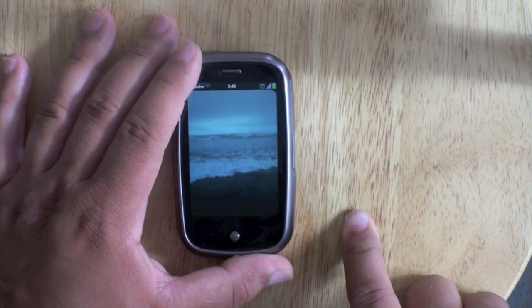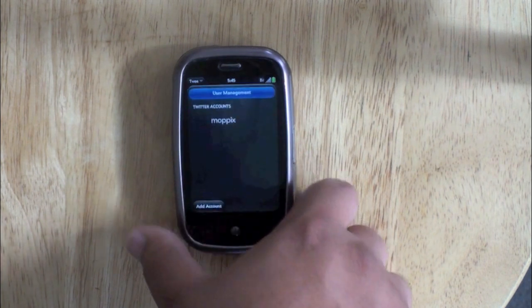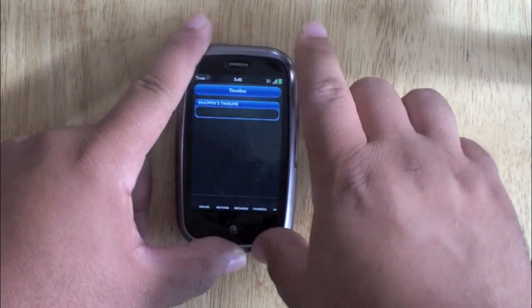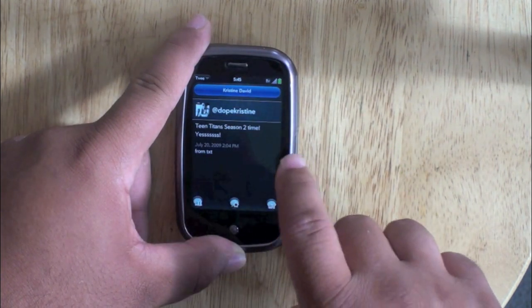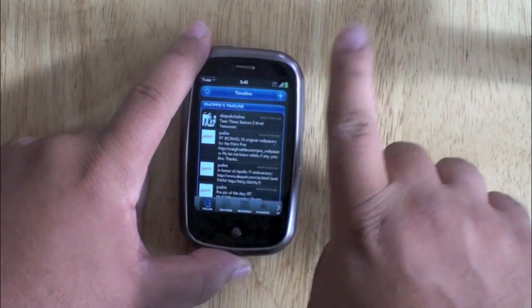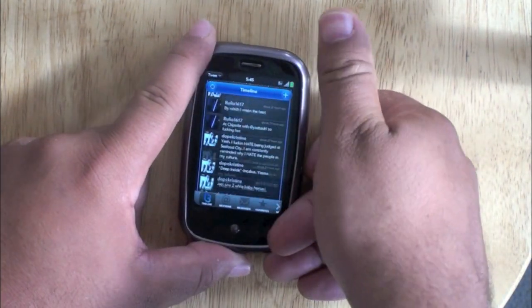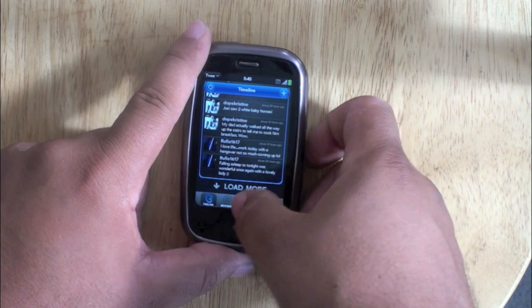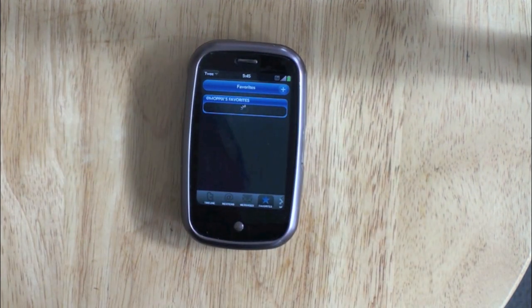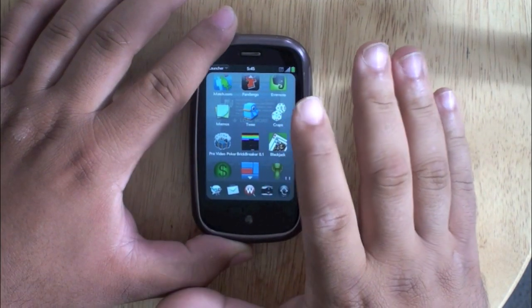In my opinion, this is the best Twitter app for the Palm Pre, and right now it's still in beta testing, so that's saying a lot. This is called Tweet, not to be confused with Tweed. You can upload pictures from here, and you can check local tweets. If you're big on Twitter, you might want to pick this one up.